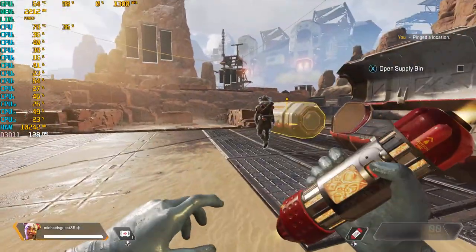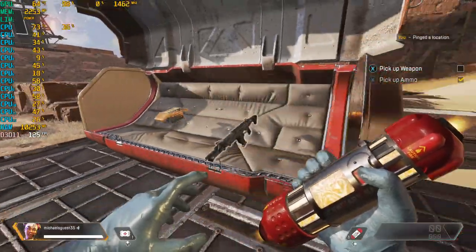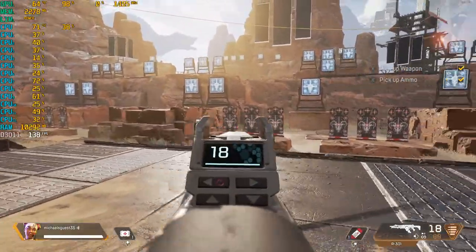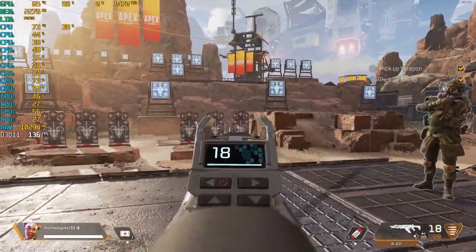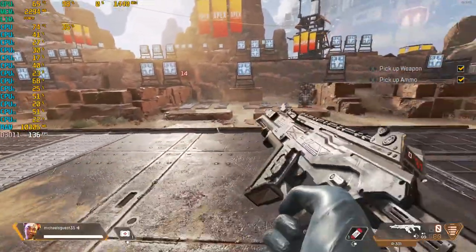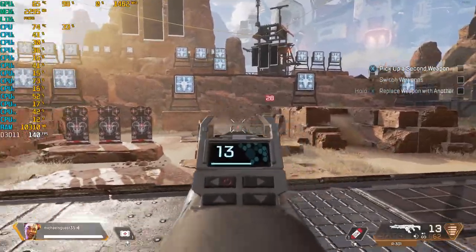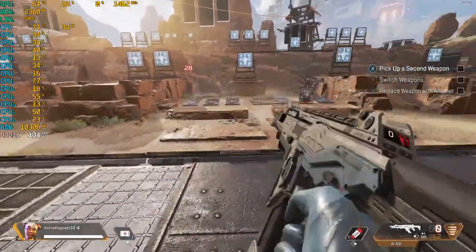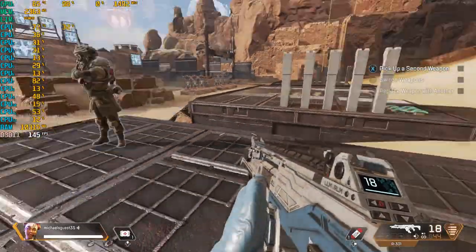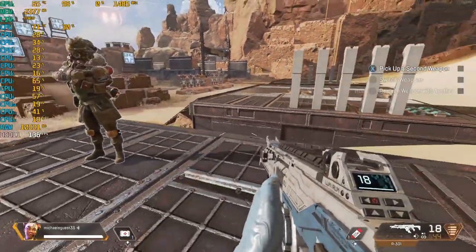Inside the supply bin, you will find a weapon and ammo. Arm yourself. The battle calls upon you. Slather as many targets as you wish. Each shot is important, as well as the weapon you hold. This is the second weapon. The field is full of choices. Remember, you can carry only two weapons. To equip another weapon, you must swap out the one you are holding. Choose your new weapon.